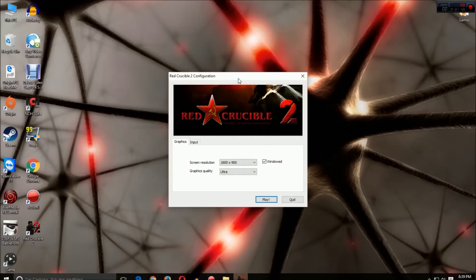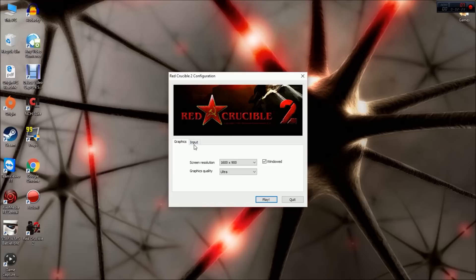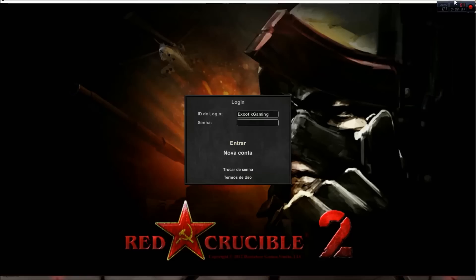Once you get to this window right here, it will not say 1600x900 — it will say something like 640x480. That's your screen resolution, so you're going to want to change that up to 1600x900 if you have a standard monitor. You're probably going to want to keep your graphics quality at either low or medium, although I do have my new computer now and it is able to run on ultra. Leave your input settings the way they are.